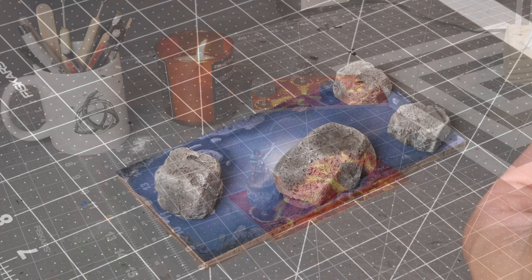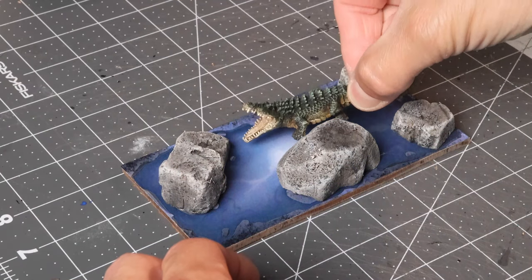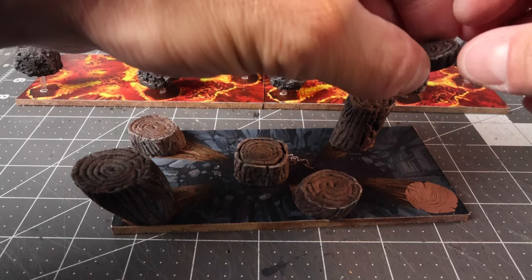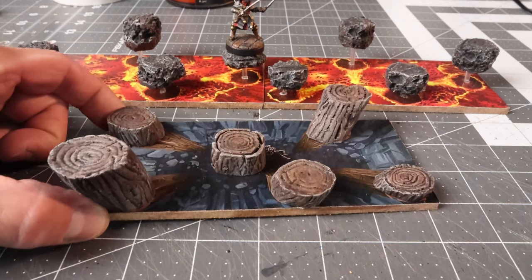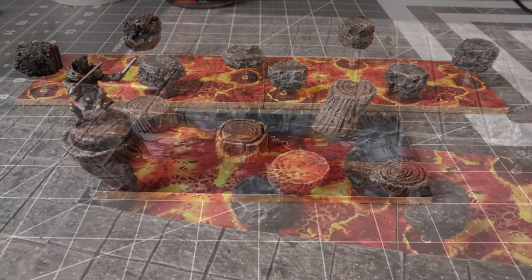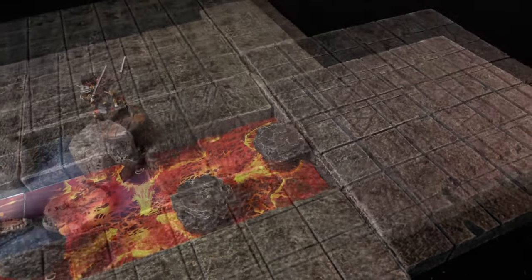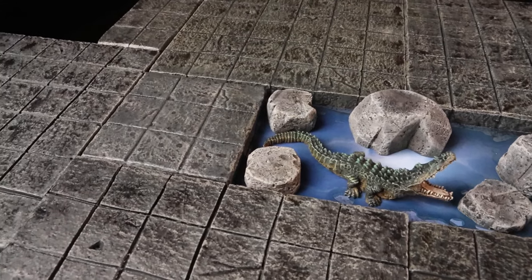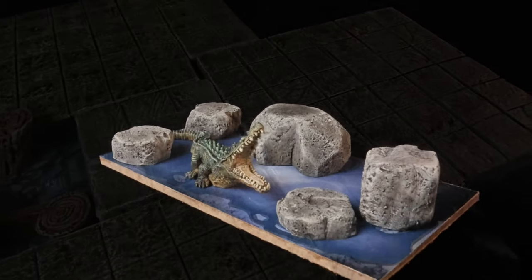Now we're almost done. Take some hot glue and put everything together — a little hot glue in the hole for the cork, a little in the press board, and it's going to be really solid and sturdy for your miniatures to hop across. Make sure the top of the rock is nice and level before the glue sets. I don't have the stones perfectly square on the tile — I angle them a little bit to break up the pattern. Then add a little hot glue to all the wood pieces and they're all set.